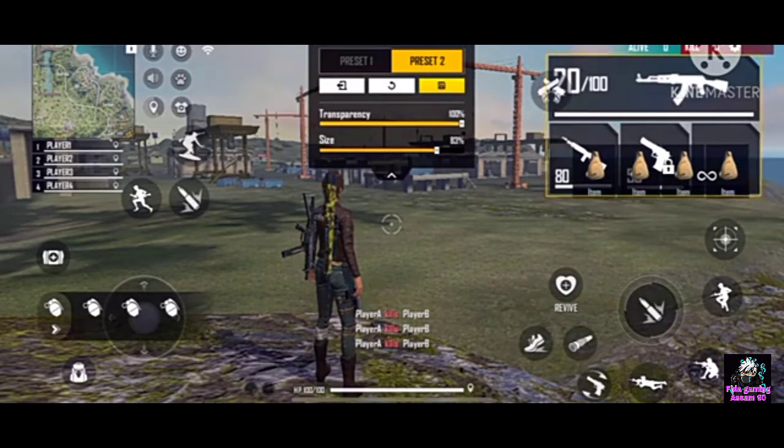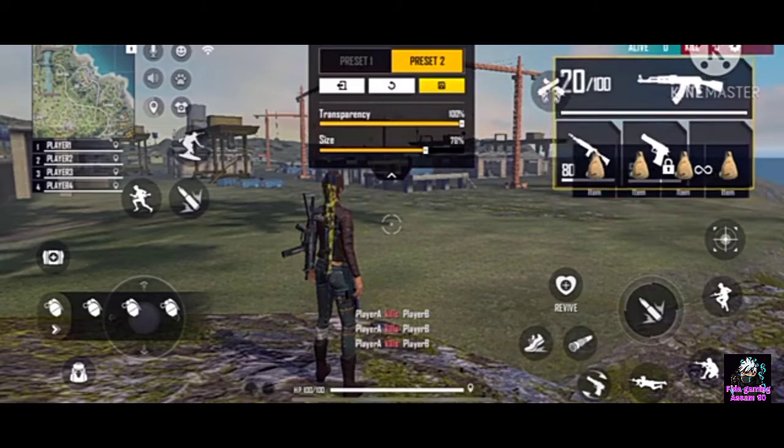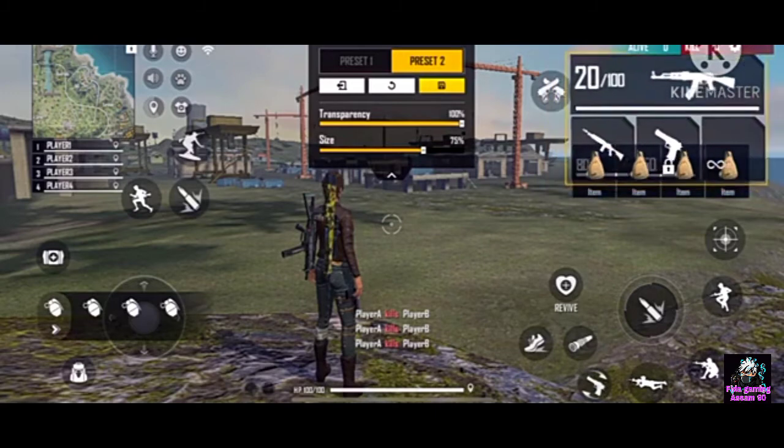The gun box size is 83. You have to keep the loot area easy because loot is not so important. The box you have to keep bigger — you will benefit from this because your gun switching will be quicker. Keep the loot area as shown here.